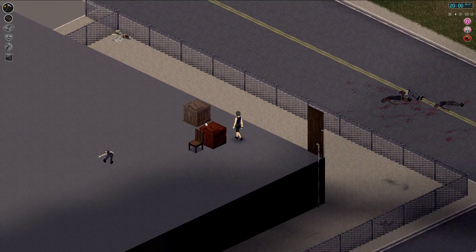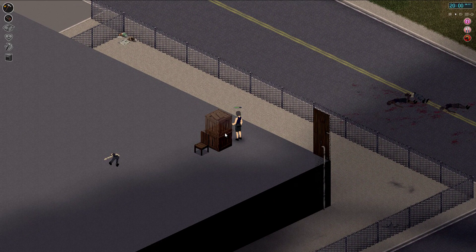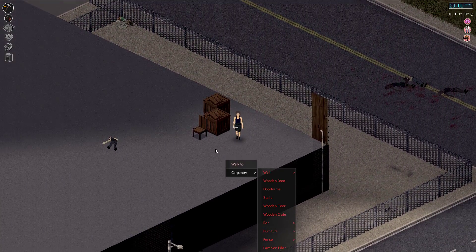Let's throw this crate on top — that should be enough room for all the stuff we're going to be holding here temporarily.